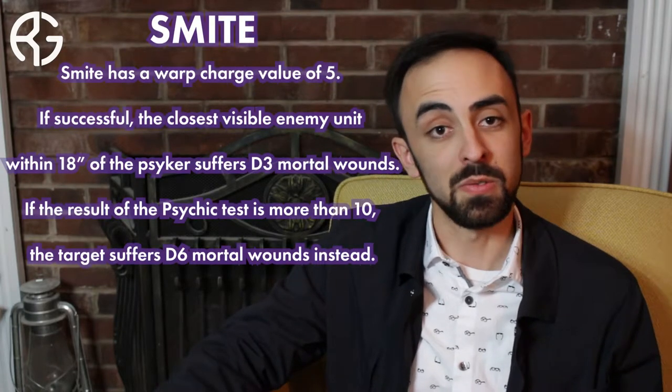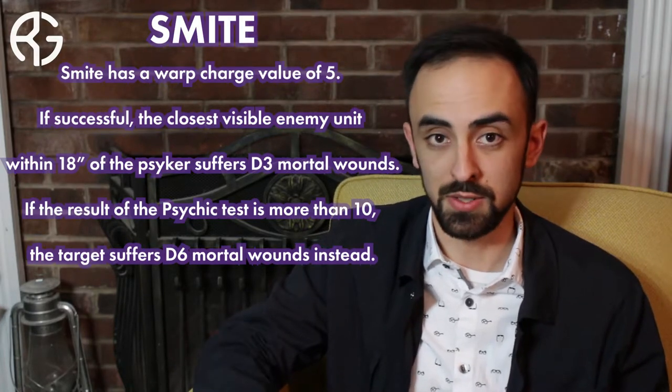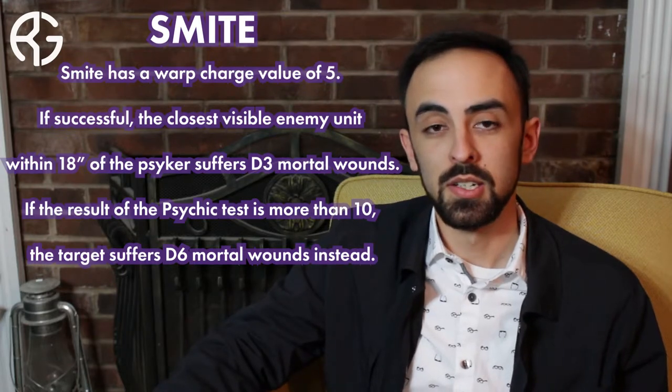Smite is known by all of the psykers in the game, so if you have a psyker you can cast it. When you cast a psychic power you have to roll 2d6 and add the results of those dice together to figure out if you have cast the power successfully. In order to cast successfully, the sum of those dice has to be greater than the power level of the psychic power. Smite has a power level of five, so your sum has to be greater than — or equal to — five.